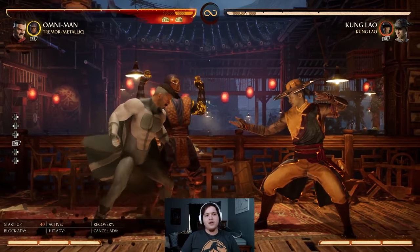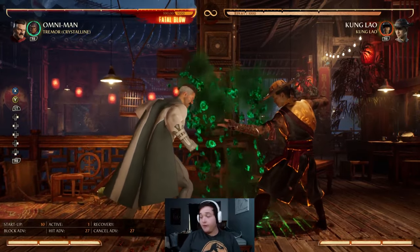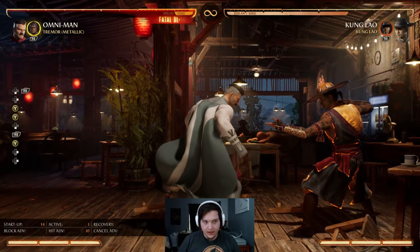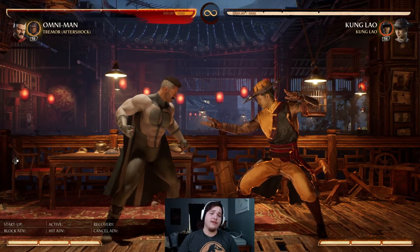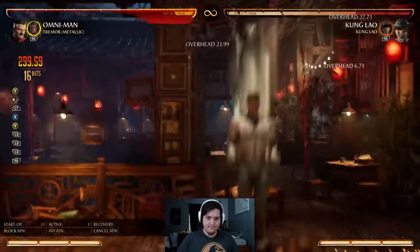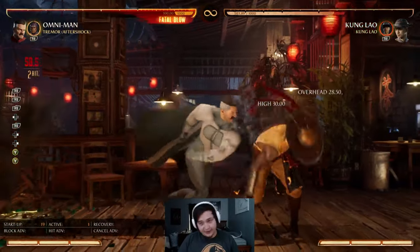One final thing: with any variation, you can press RB to switch to the next stance or Down RB to go back. So you can go back and forth — if I'm in Aftershock and I want to be in Crystalline, now I'm in Crystalline. You can go backwards or forwards depending on what button you press. With a character like Omni-Man, you can do that so easily at the start of your combo that you can switch multiple times mid-combo. It gives a lot of freedom to Tremor.